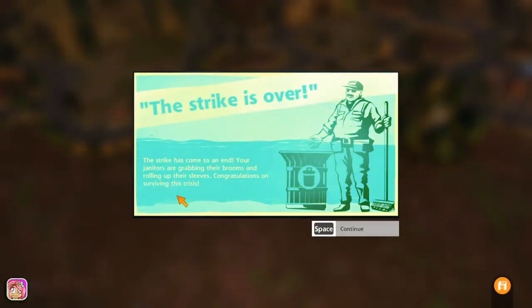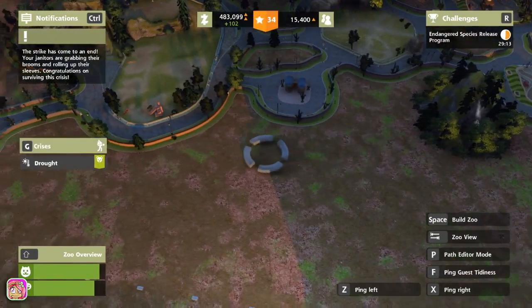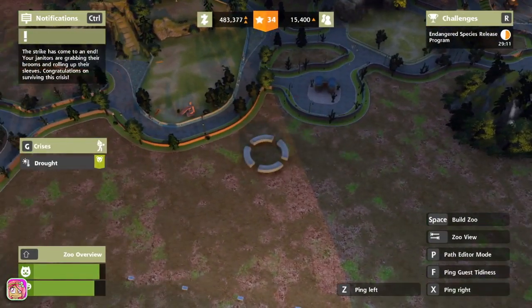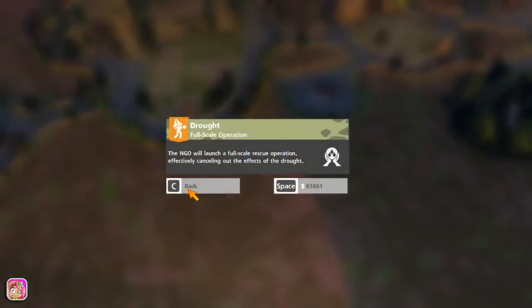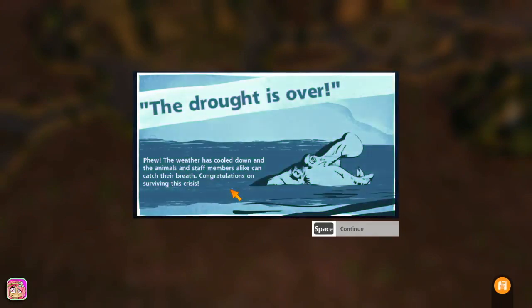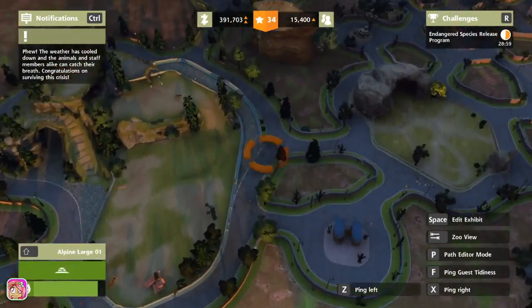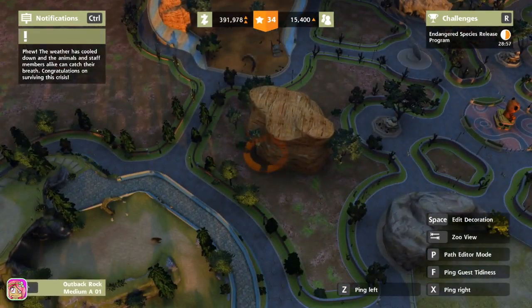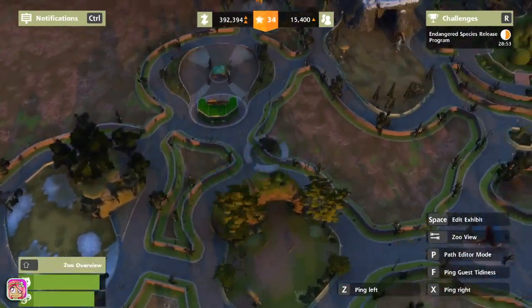We don't want this stuff happening — no strikes for us, right? Why is the lighting weird? It's a little weird. Yes please, we are spending lots of money but I don't want to have to deal with crises. We went from like five hundred seven thousand to like three-nine — okay, that's fine, we're good.